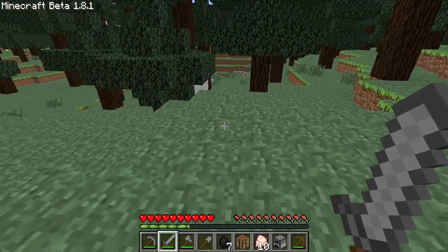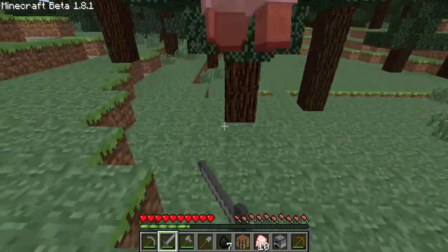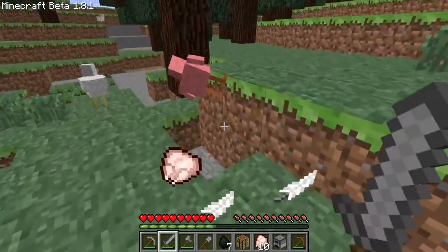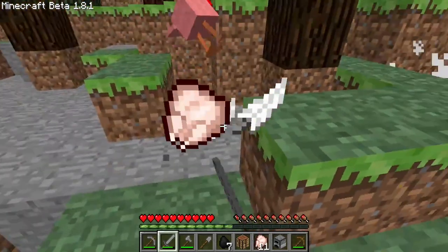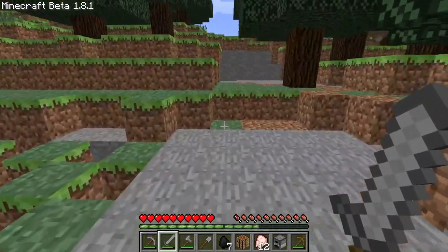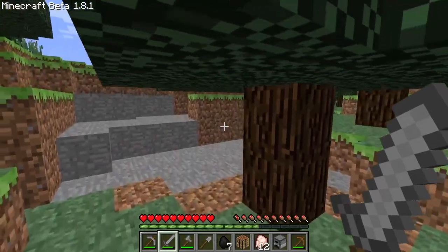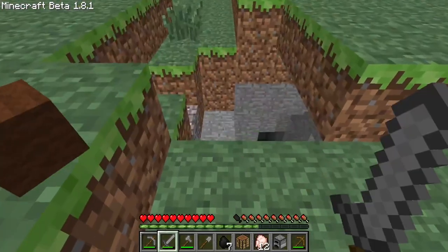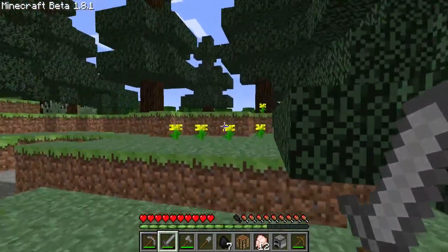Hopefully we can find some sheep on our way as well, so if we can, we can get a bed. Oh, sheep. Come here, sheep. I see another sheep — that's a brown sheep. That should be able to make a bed out of multiple colors, right? Ooh, nice cave.